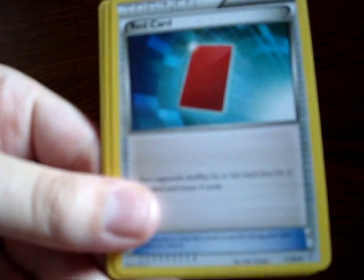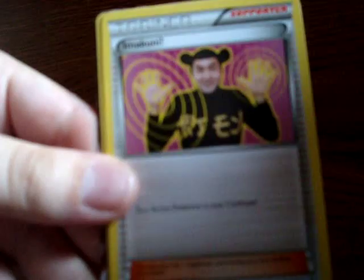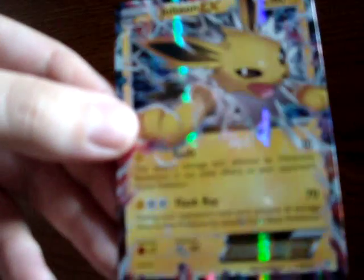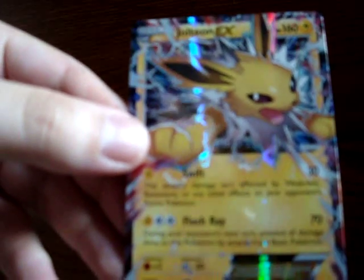We have a Trainer red card. We have Imakuni, Trainer card. We have Golbat for Reverse Holo. We've got Sylveon EX, a Radiant Collection card. And the last card here — nice card — we've got Jolteon EX.